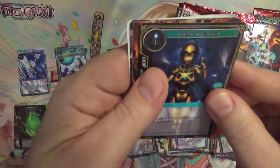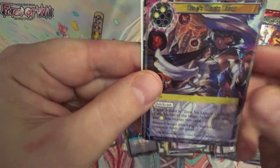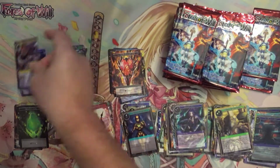Another Ancient Automaton, Fire Magic Stone, and this time a foil Zero's Magic Light — a Foil Rare.